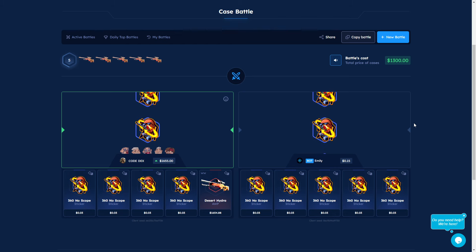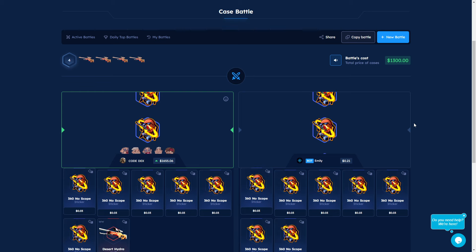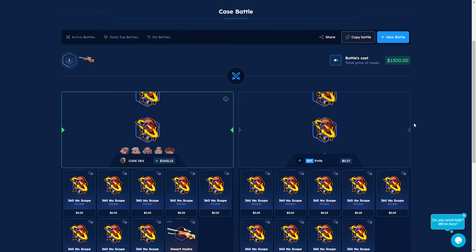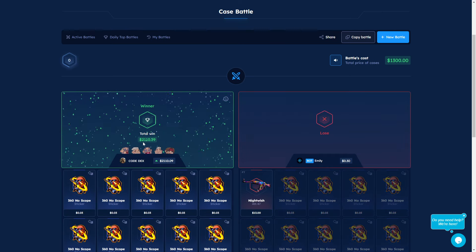We need to get maybe 2000 dollars to be enough for us, but it seems we can't. Let's go for the next one — come on, brother! Okay, nice, let's go. Next one — one knife, only one knife, brother. Come on! Oh my god — we got a Huntsman Slaughter! It's okay, 500 dollars. This is actually perfect, I can say.